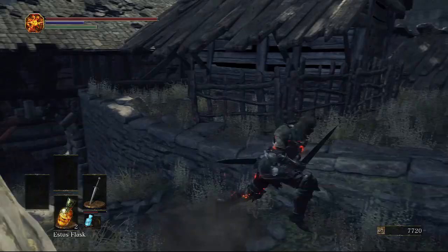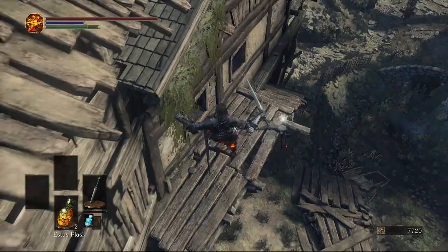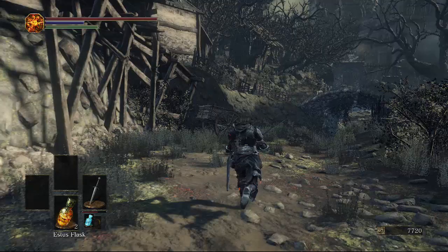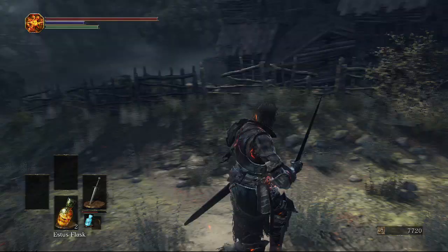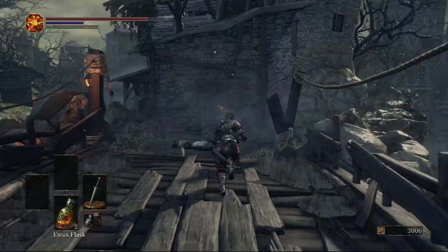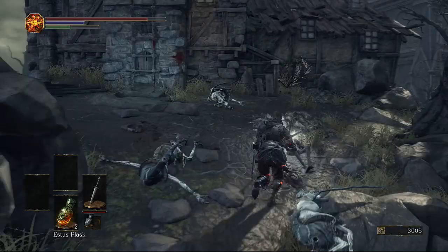Now we could head down through the building or go to the right — they both take us to the same place, but the right path has one item. We're going to go this way, jump across and get these two Rusted Coins. We're going to come to the next bonfire. Before continuing towards the boss, we're actually going to go all the way back to where the ritual was going on and this time go to the right and take the wooden bridge, just to show you the other path that takes us to the same bonfire.